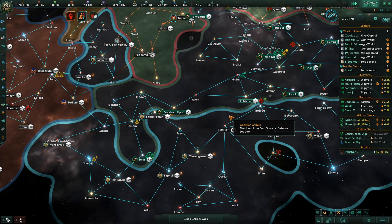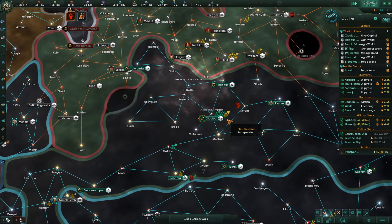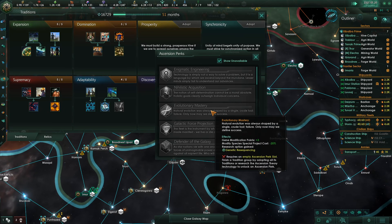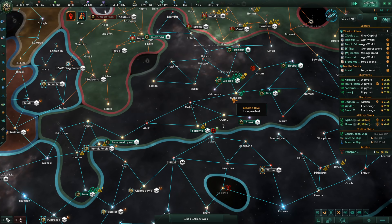That's probably a good learning experience. We probably should have just stayed and turtled up and played defensive until we had that Ascension Perk. Playing as a hive mind, Evolutionary Mastery is absolutely positively necessary — you gotta have that before you can spread out and start taking people over. Otherwise this whole revolt thing was stinky.